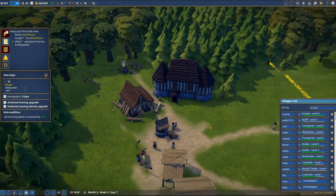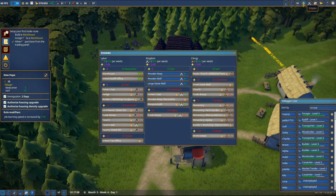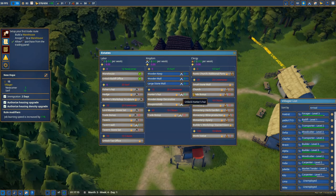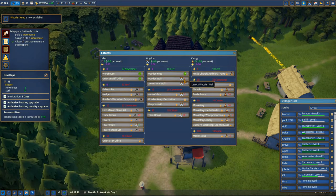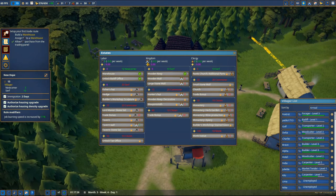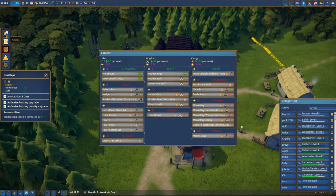We're gonna finish this mission and thanks to that we'll be able to employ Lima and Mike. At the top right we have the estates - we can get some additional points and then spend them on research. We just spent everything on wooden keep. If we're gonna get some tree or something like that, we'll be able to spend it once again. Now we have an additional mission: build the wooden keep.